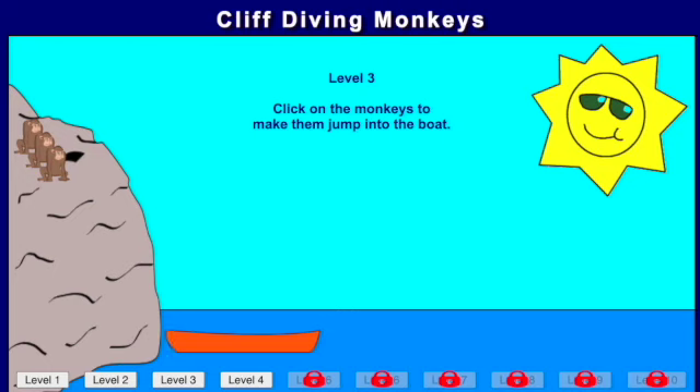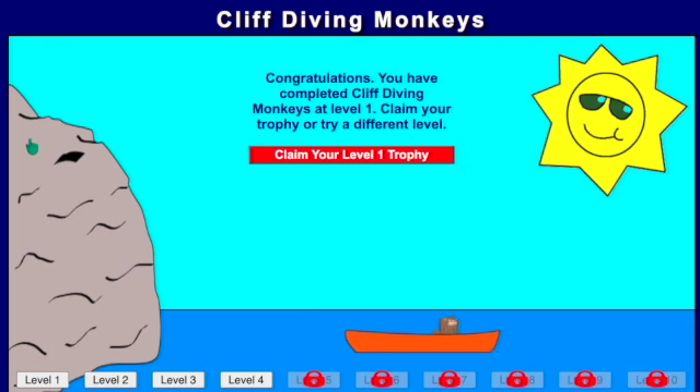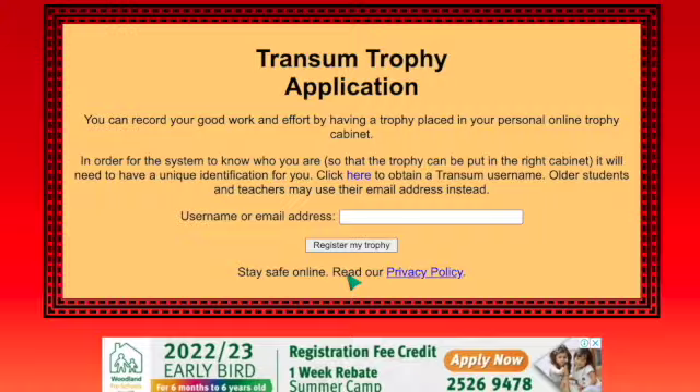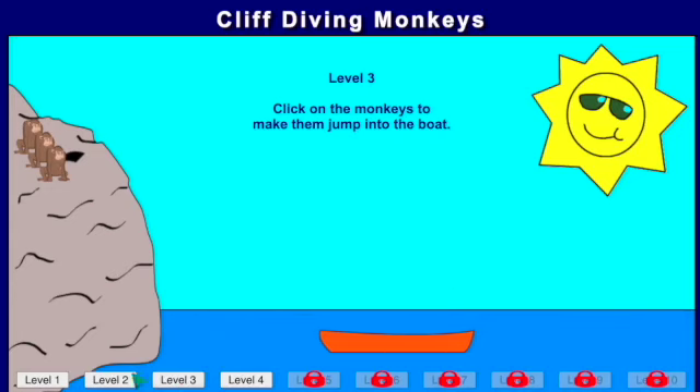Cliff Diving Monkeys. I'm on level 3, so let's go to easy. You just need to click and then jump. You can basically claim, but you don't need to do that. You can do two — it's basically just the same thing, you have to click it.